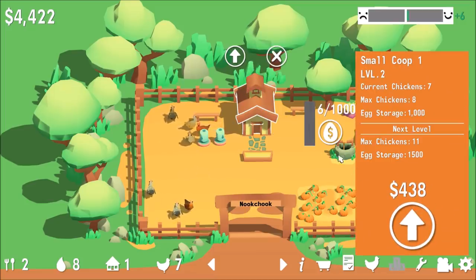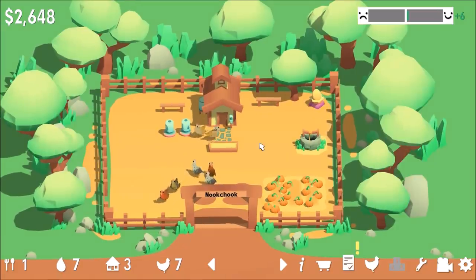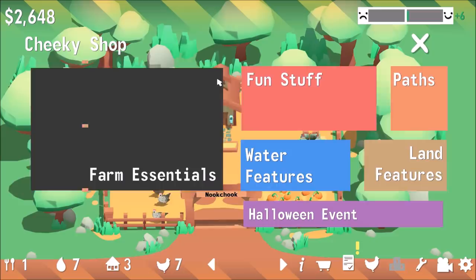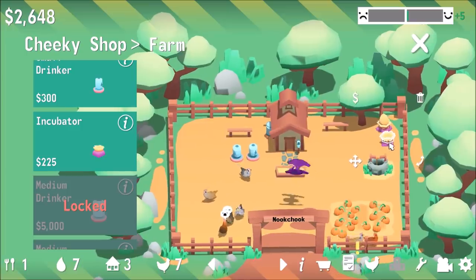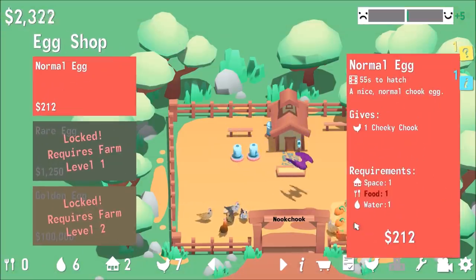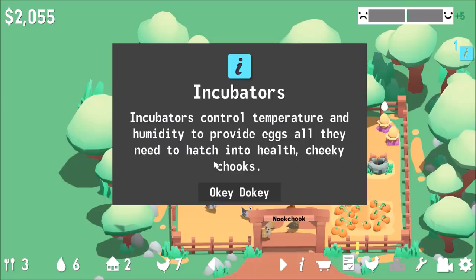I can hold seven chickens so I'm going to have to upgrade pretty soon. Let's do it. I'm going to upgrade the incubator so it incubates faster and put some more eggs on there. We can do an extra incubator — we want things to go fast — so let's place another incubator right next to this one. Let's get an egg on there.